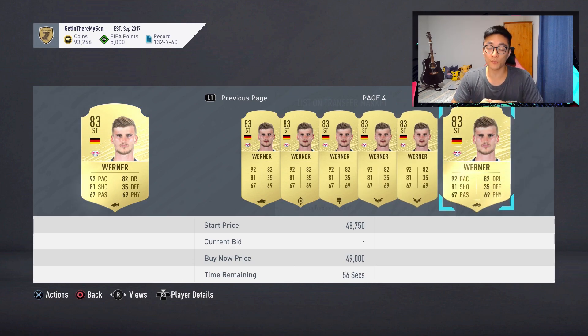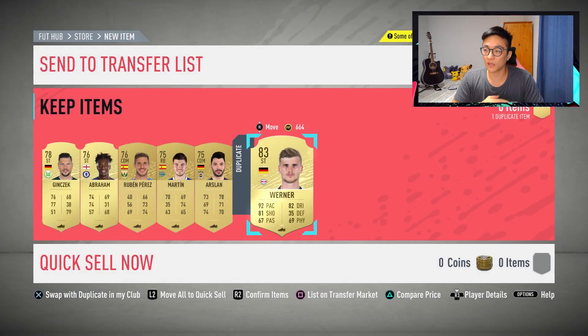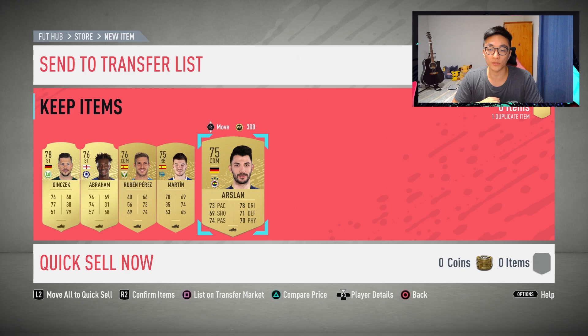He's worth like 40k. So if we finish the Bundesliga ones and we sell Werner — which is like 40k — sell Akanji which is another 20 to 30k, and Mats Hummels is like 15 to 20 as well. That's more like 60 to 70k — a decent chunk of coins that we can liquefy and then try and buy Heung-min Son with.